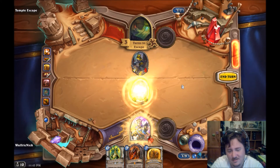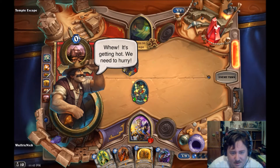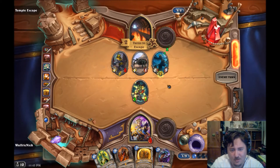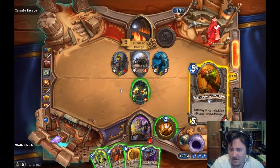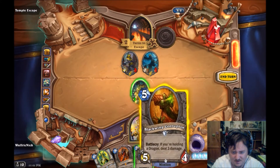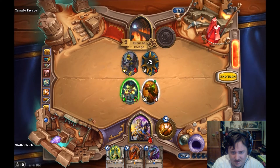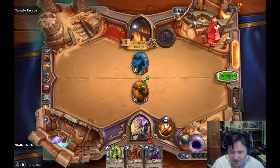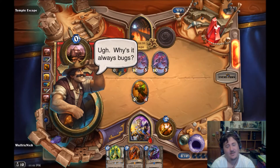I need to draw a card. I need to use a drink. At the end of your turn, deal damage to all enemies. Holy Nova. Get rid of that. I'm going to take two damage and be on one health. I don't think I'm going to survive - I can't get rid of these two.